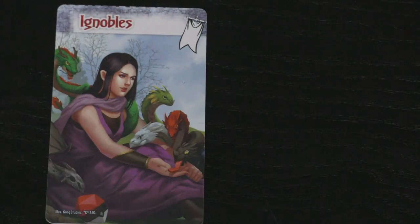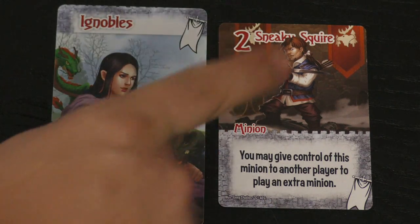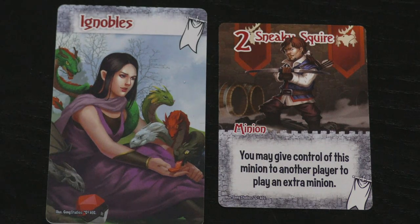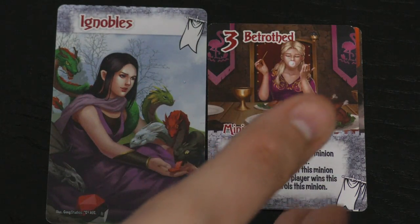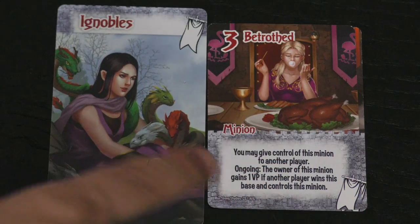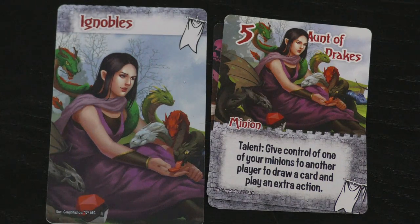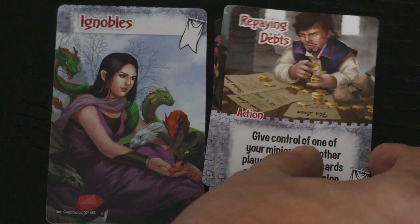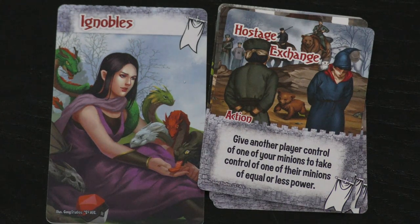And then finally we have the Ignobles — basically Game of Thrones. They have a cool new thing they can do. Here's the Sneaky Squire where you can give control of this minion to another player to play an extra minion. The game is very clear that while you give control of this minion to somebody else, you are still the owner of that minion. Here's another one: you can give control of this minion to another player, but if another player wins this base while controlling this minion, you get a victory point. Still doesn't seem that useful.